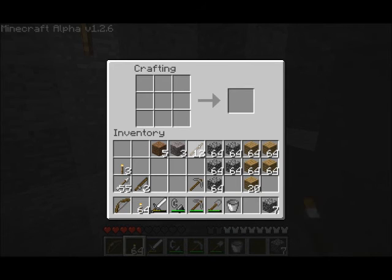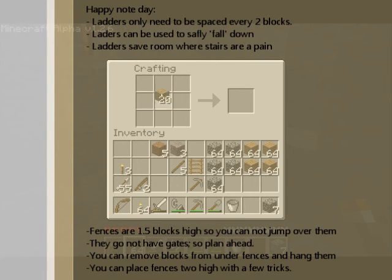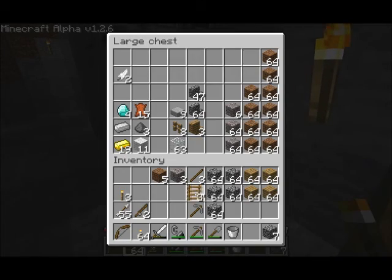I can show you guys two things. How to make a fence - that's how you make a fence. You can make a ladder like this. You only need every two to make a full ladder, or to use a ladder, so just remember that as you're building. And ladders do stack. I think I have spare ladders - ten ladders.